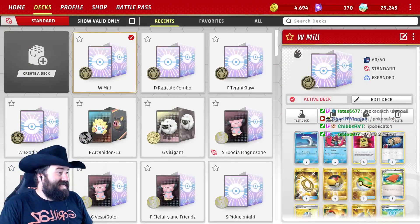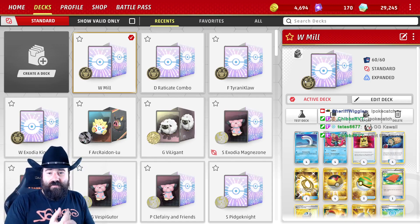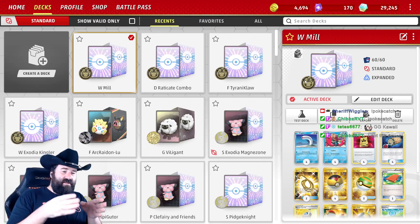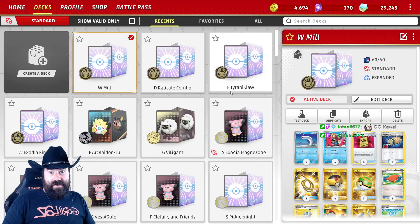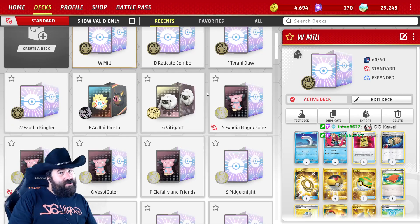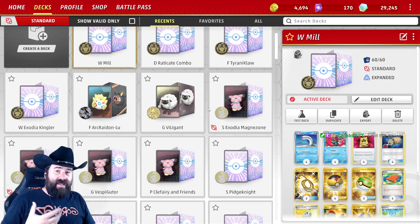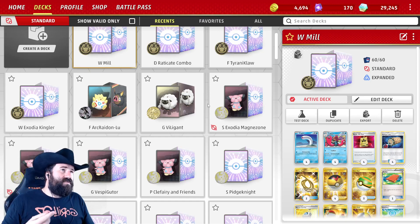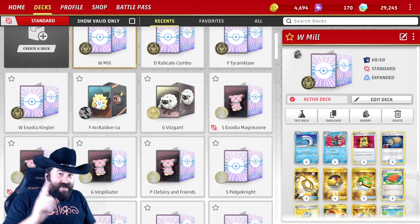This deck we're playing is a mill deck. Mill is a term from Magic: The Gathering, not from Pokemon. Mill means taking their deck and putting it into their discard pile — it's that simple. There aren't a lot of ways to do that in Pokemon, and there are several ways to shuffle things from the discard back into the deck. We're going to try it anyway, because if it works it's going to be hilarious.